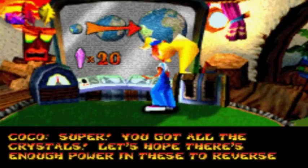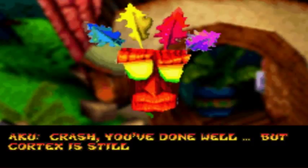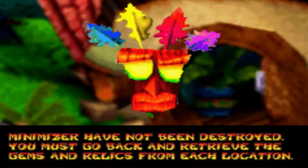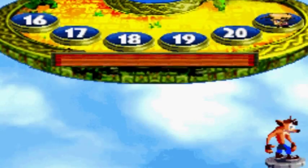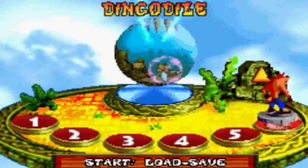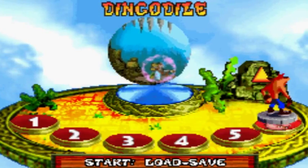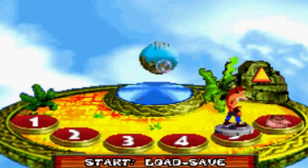You fool, it will take forever to fix this mess! You got all the crystals — let's hope there's enough power to reverse Cortex's dirty work. Crash, you've done well but Cortex is still a threat — the space station and planetary minimizer have not yet been destroyed. You must go back and retrieve the gems and relics from each location. So that's amazing I guess. Let me just answer a text — my girlfriend says hi. Anyways, let's go do Jungle Jam.